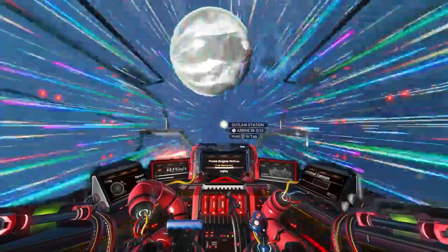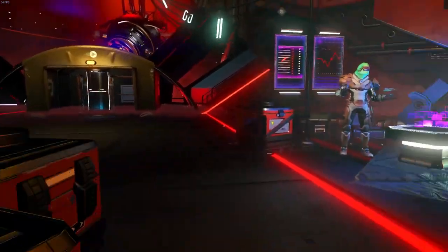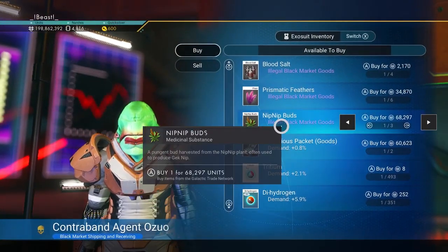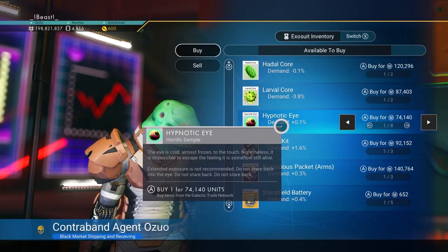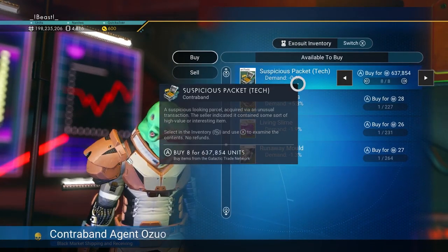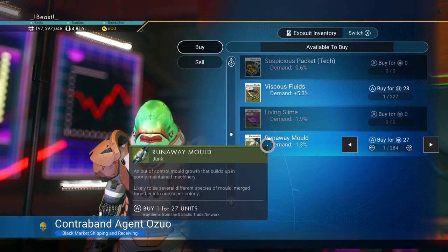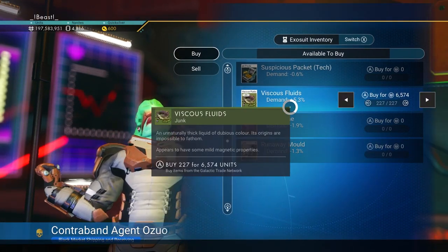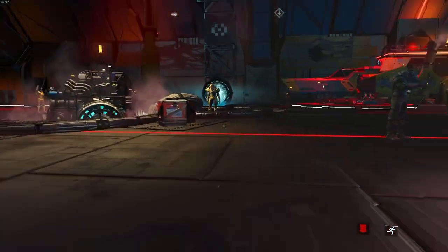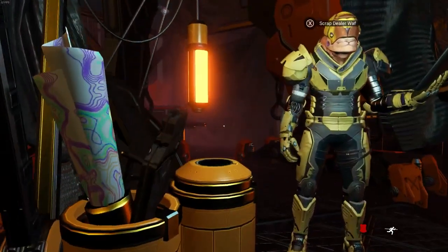Now that we're at the outlaw terminal station, we're going to head to the contraband agent first. If you need nip nip go ahead and purchase it. Go ahead and select all the suspicious packet arms and tech — both of these have a chance of giving you mods for your weapons. You can just reload the space station when you need more of them. We're also going to check over here for another spot where you can get some mods.